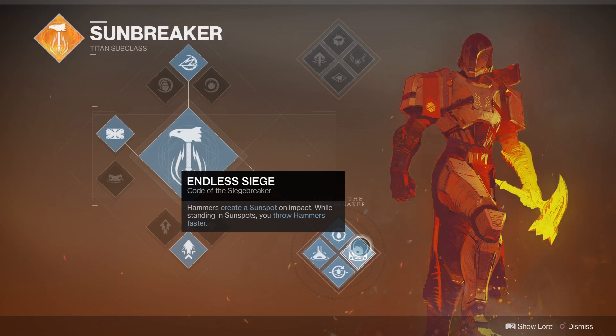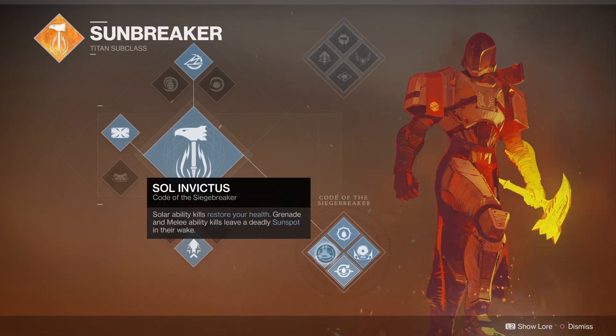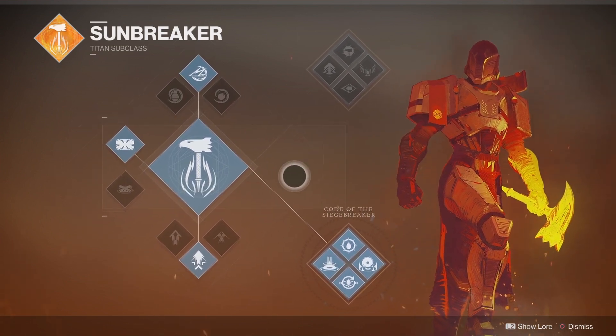We're using bottom tree Sunbreaker but only because of this nightfall. I'm not a lover of bottom tree - I prefer top tree. Sunspot Warrior is a perk of value, it's actually a really good perk which I utilize throughout. I also like Sol Invictus - I like any health regen perks. That's the main reason we're using bottom tree because we're going to be spamming a lot of nades and we'll get our health back.